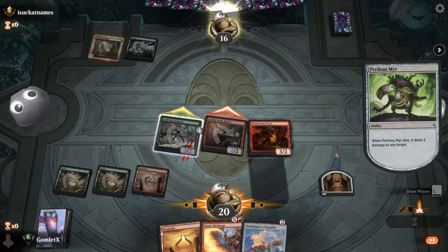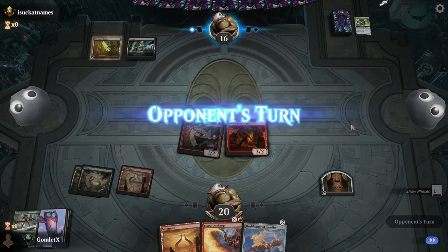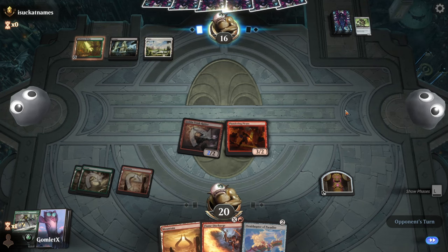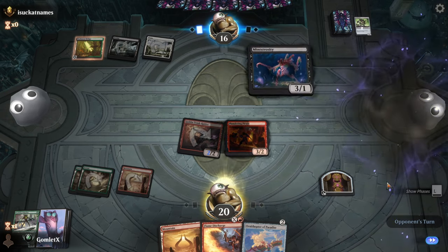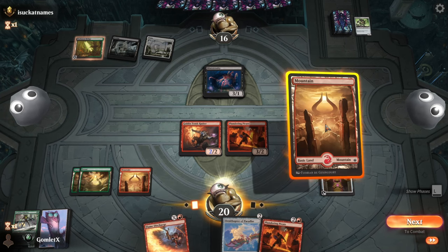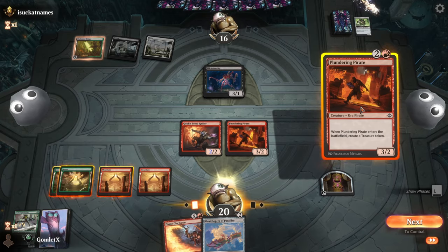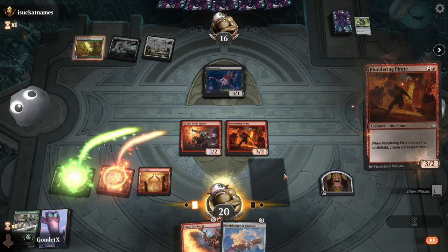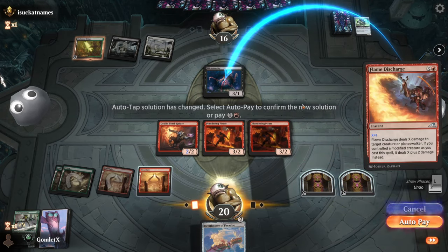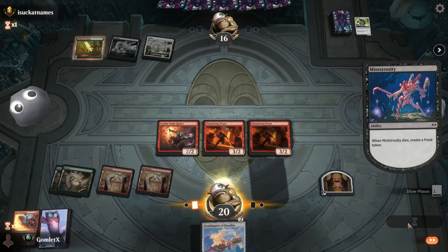Sending in Tomb Raider — it has to trade into my 3/2 or my 2/2. If I send in Adaptive it can trade up into it, so we let them trade into the Adaptive — the Pirate is hitting for just as much damage anyway. Just hitting for three every turn. Mint-Strosities is actually very good here — a high-power blocker that trades into anything and you get food every time. Plundering Pirate and Discharge for one to get that blocker out of the way. Keep all this damage on board, keep the clock ticking — they're down to 11 but have a food token.